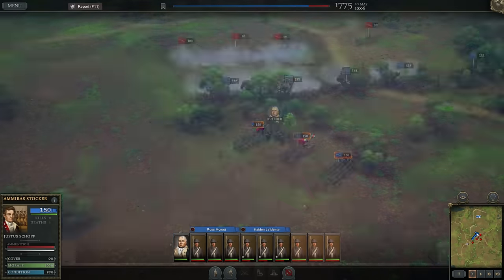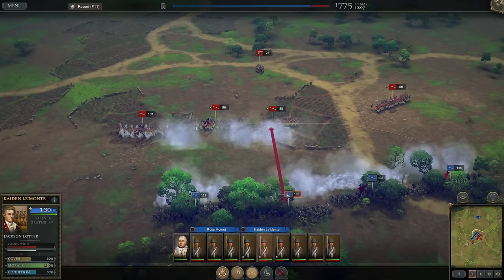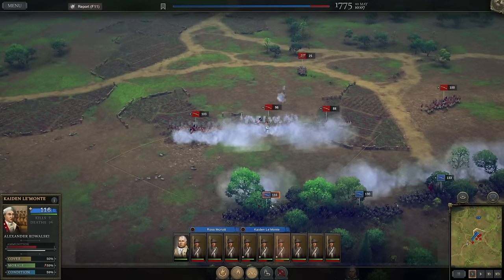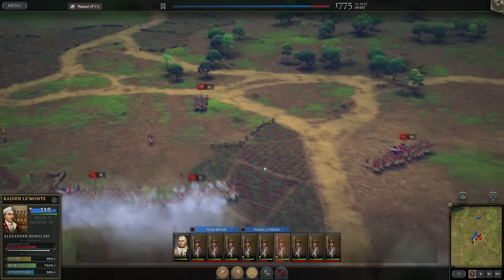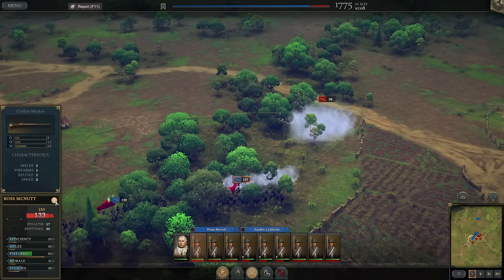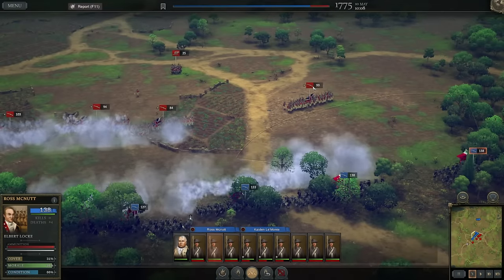We've got a pretty considerable manpower advantage, but that's because our other regiment — 450 more men — just arrived. Meanwhile, we've got all our boys engaged at long range, volleying away, hoping that cover helps us since the enemy probably has zero cover. It is very difficult to assess how things are going without kills and deaths for this specific battle.